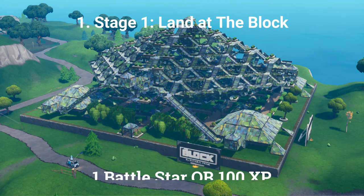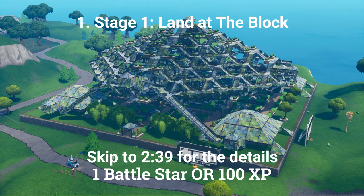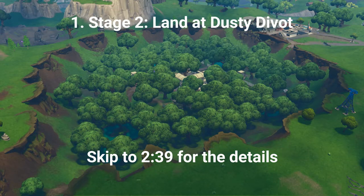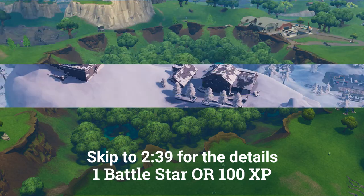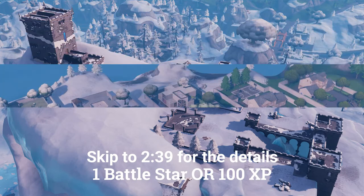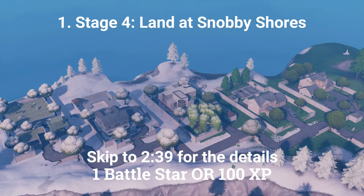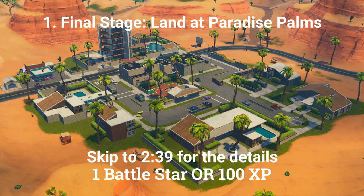There are 3 challenges you can do if you don't have the paid battle pass. The first challenge of those 3 is a stage challenge. The first stage is land at the block, the second stage is land at Dusty Divot, the third stage is land at Polar Peak, the fourth stage is land at Snobby Shores, and the final stage is land at Paradise Palms.